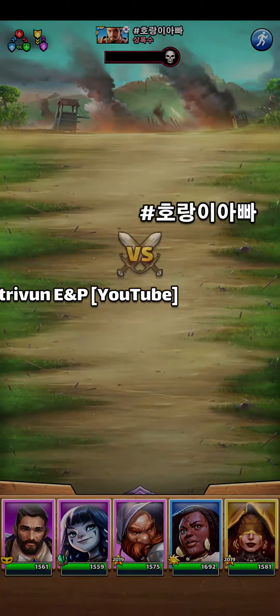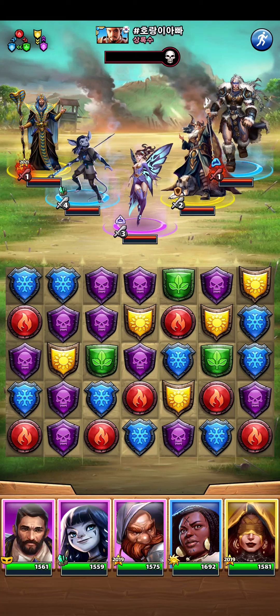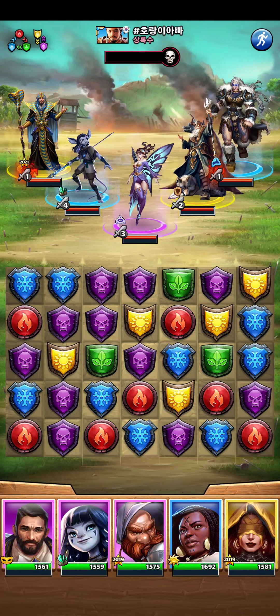I have three purples versus his double yellow team. I don't have any greens even though he has two blues, but whatever. I can set them up to die on counter attack.